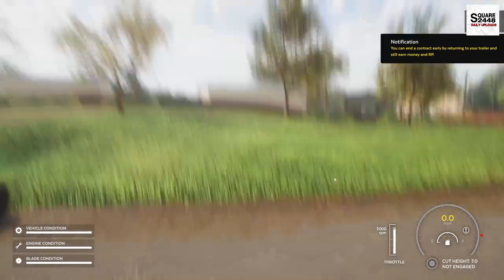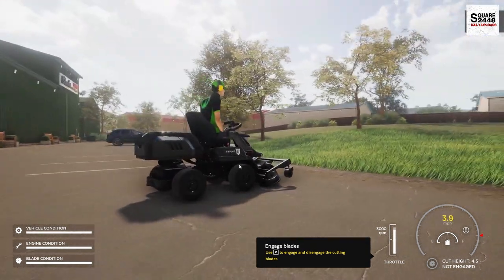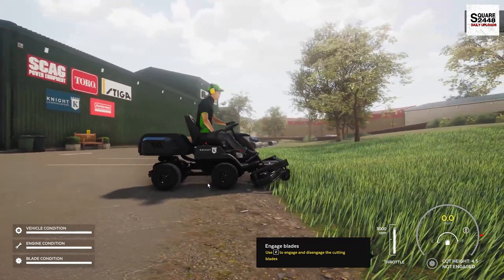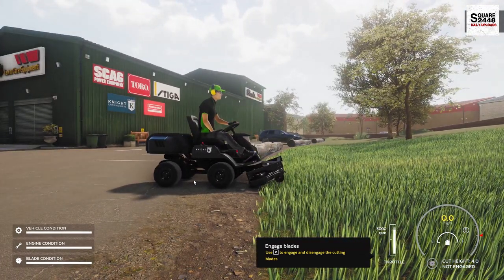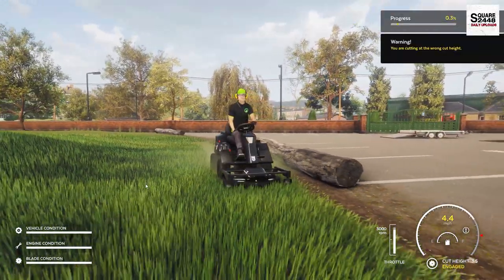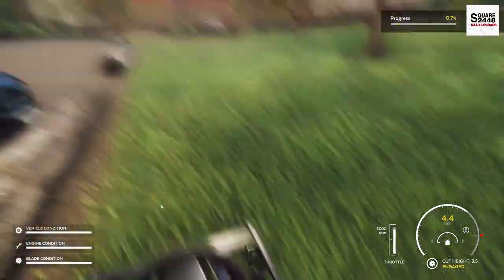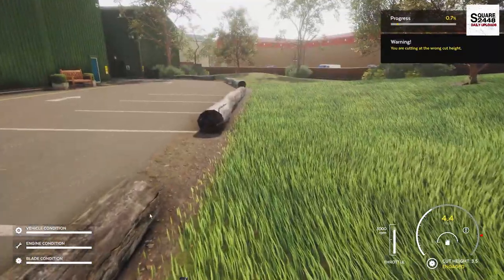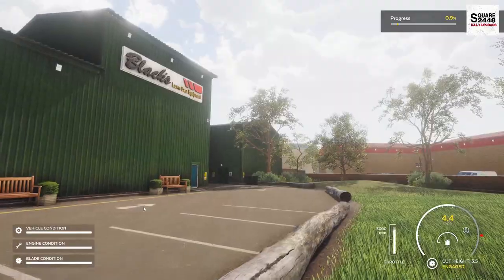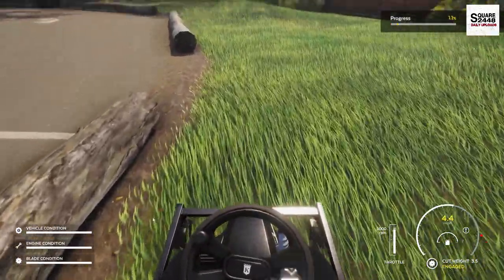Let's see if we get the mower deck down and cut a little bit of grass. Let's put the mower deck down, let's engage the blades, and let's give it a try. First time going to be cutting — we really have to get the blades dropped. We got the blades running! It will actually tell us the progress here, which is pretty sweet. The graphics are really cool here, I really do like the trees — a lot of detail. This is going to be a lot of fun.